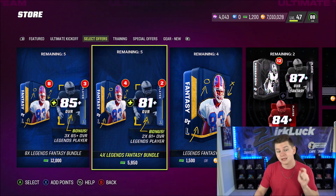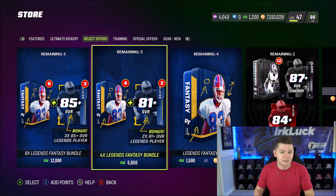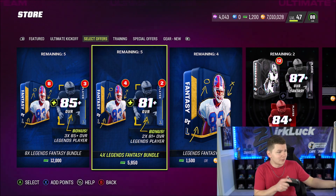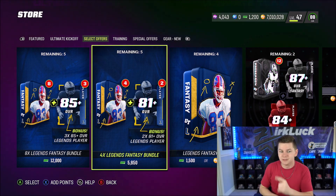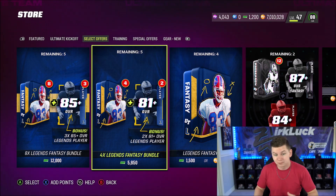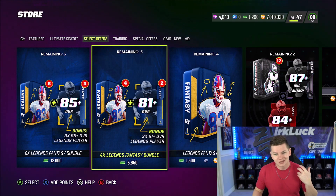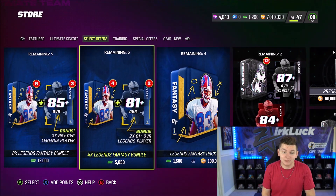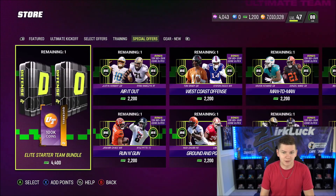However, they messed up because this morning this bundle on this specific screen showcased 83 plus, and I actually bought four of these bundles hoping for make-rights. This video might even be my third video today if they correct it. Hopefully my next one is me talking about make-rights coming, because they said 83 plus and changed it to 81 plus. So I'm guessing if you bought this bundle, you should be getting some sort of make-right — hopefully at minimum an 83 plus or two 83 plus overall toppers for each bundle you bought. We will see, but yeah, not good. Definitely a terrible choice by EA.